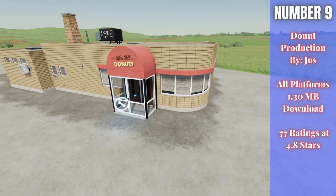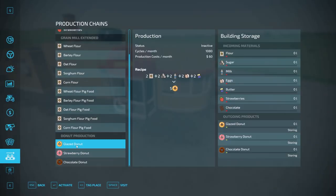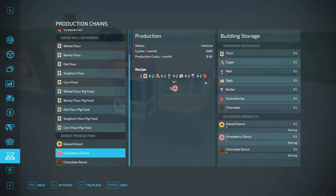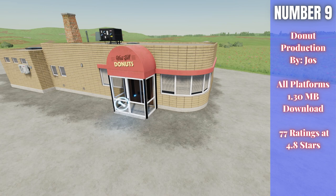For number nine we have the Donut Production, also by Yas — 1.3 megabytes to download for all platforms, currently rated 4.8 out of 5 stars with 77 people having rated it. It costs $50,000 with $100 per day in maintenance. You can make glazed donuts with flour, sugar, milk, eggs, and butter; strawberry donuts with those same ingredients plus strawberries; and chocolate donuts with those same ingredients plus chocolate. It even says 'West Hill Donuts' on it — love it.